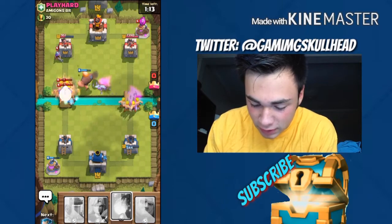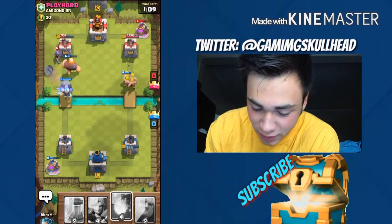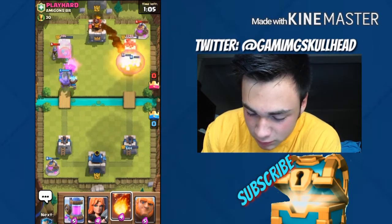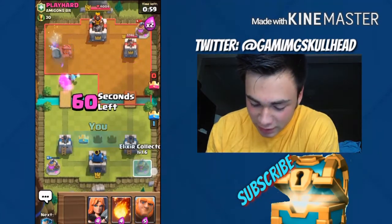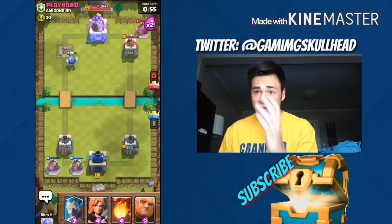My Bowler should help that be taken out — oh there we go, clutch Ice Fire Spirits! This should be able to take out the tower, if not at least kill that Musketeer. Yeet — we got it! This deck is pretty good, not gonna lie. I hope you guys get the Bowler.